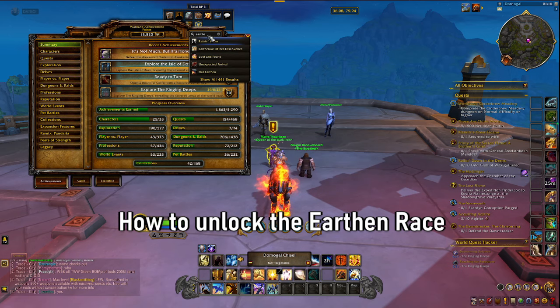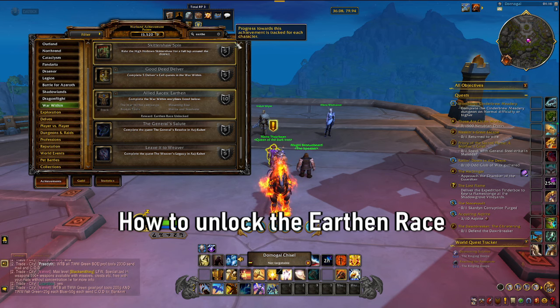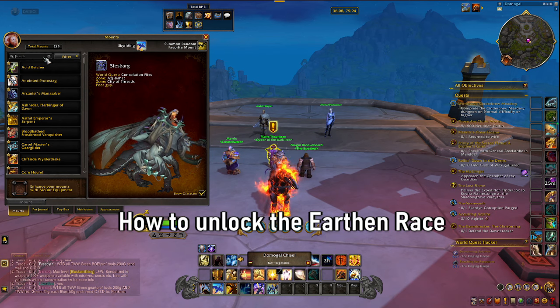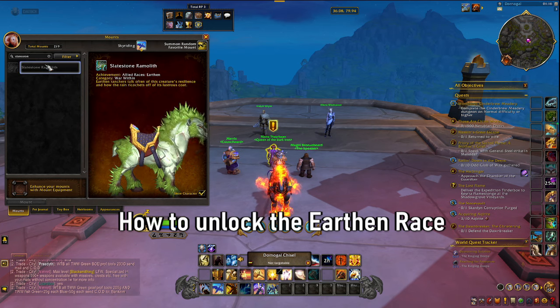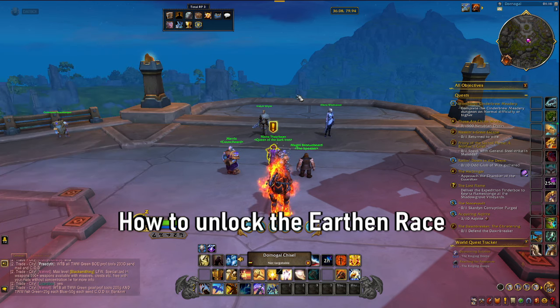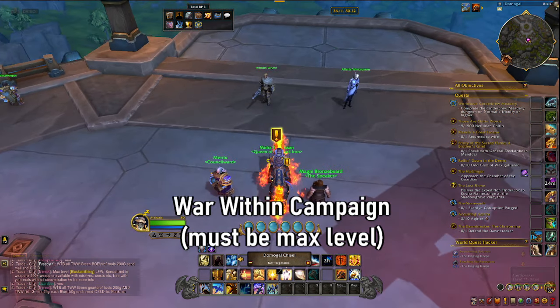The Earthen achievement that you need to unlock is actually pretty straightforward. The questline is now available to complete for the War Within, so you can now obtain it. It only requires you to do quests — there's nothing else you need to do. It will also give you a really cool mount called the Slate Stone Ramalith, which is one of the cool little rams.